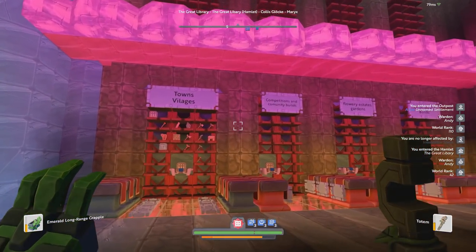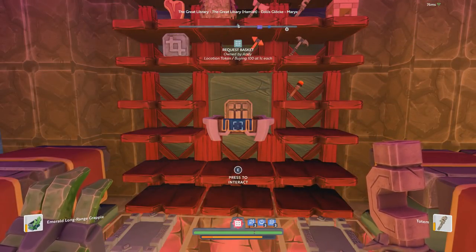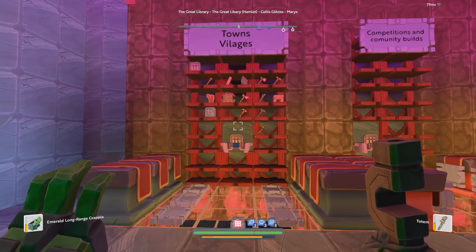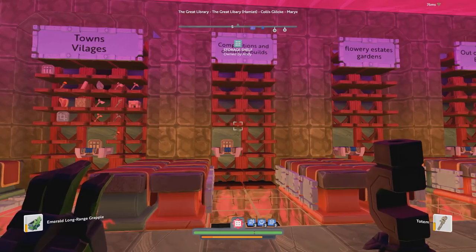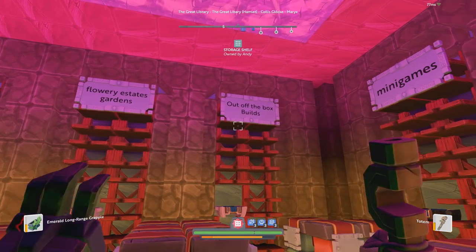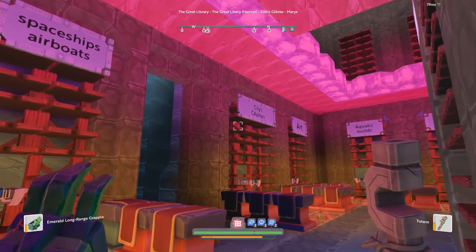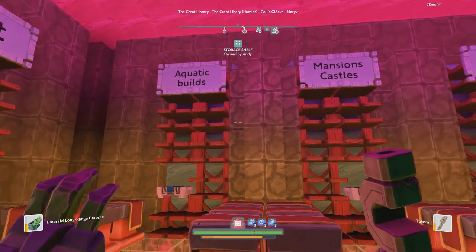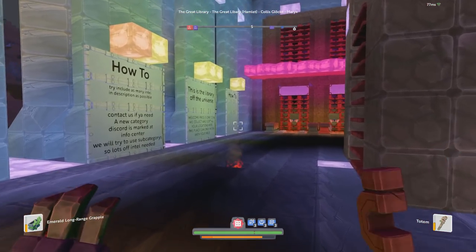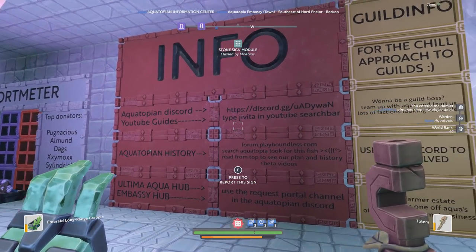There's also a library of locations linked here — I've shown this off in a previous video. It's a library where if you have a cool village, you can sell a location marker here and they'll catalog it and sell locations for it. It's not really designed to make money but rather act as a repository of cool locations. Categories include competitions, flowery estate gardens, out-of-the-box builds, mini games, informative builds, spaceships, airboats, cities, capitals, and art.